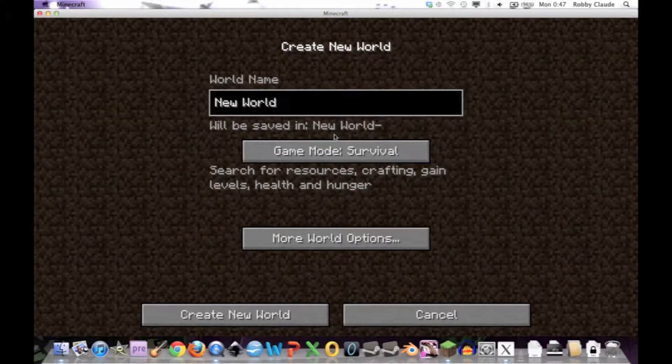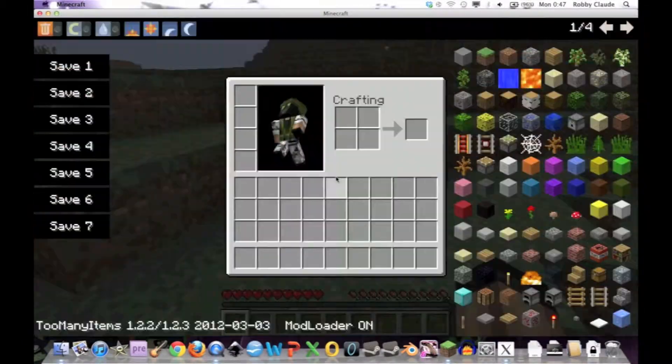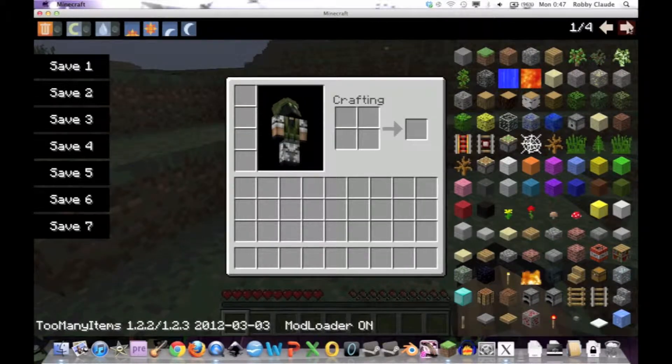I'm going to create a new world here — I'm going to call it a machine gun world. You can use whatever world you want. I'm going to go into survival mode because I've got too many items from single player commands. The first weapon we're going to build is a dispenser machine gun.